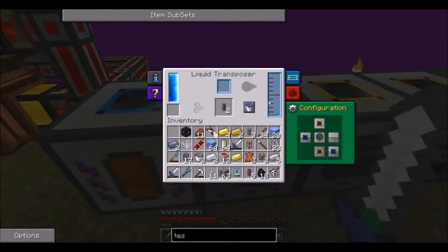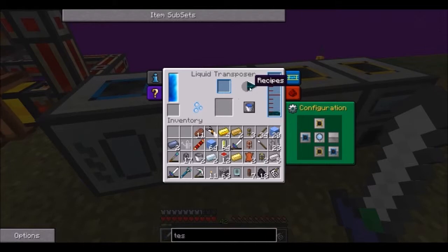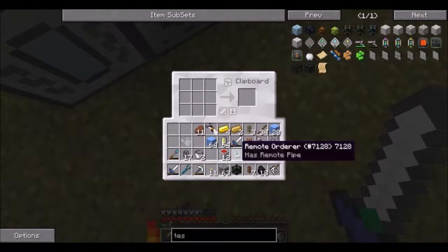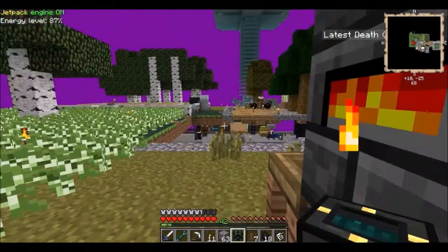Four enderpearls get melted down and should automatically get sent into here. I got a tesseract frame made out of some hardened glass and a diamond. After a little bit of time it should process that and fill it up like a square bucket. There it is! So now all I do is take this, go like that, like that, and boom - energy tesseract! Now all I need to do is hook it up to another one that can give it power.